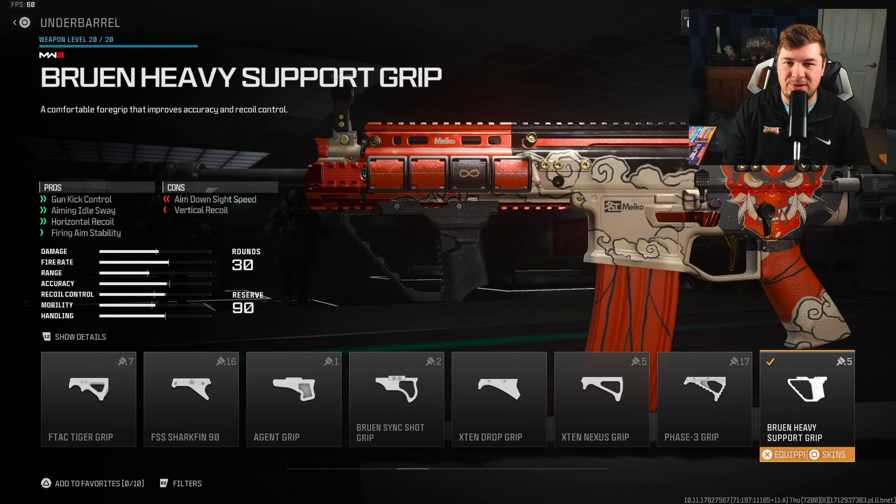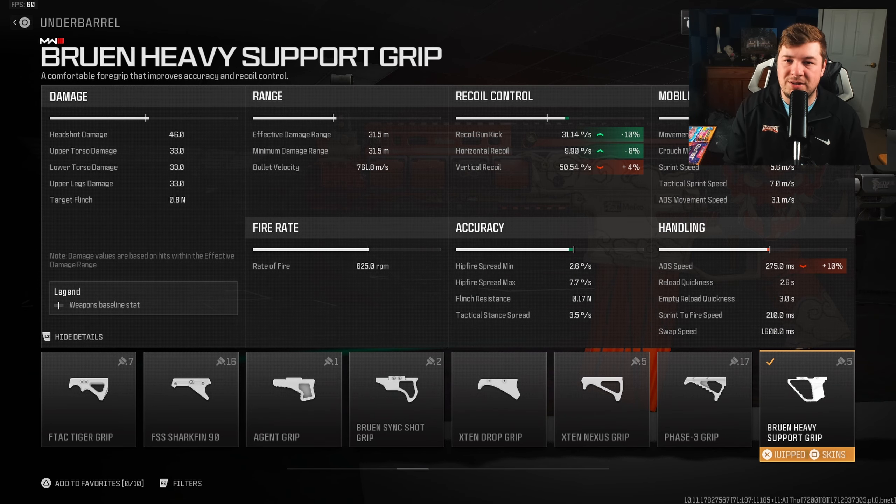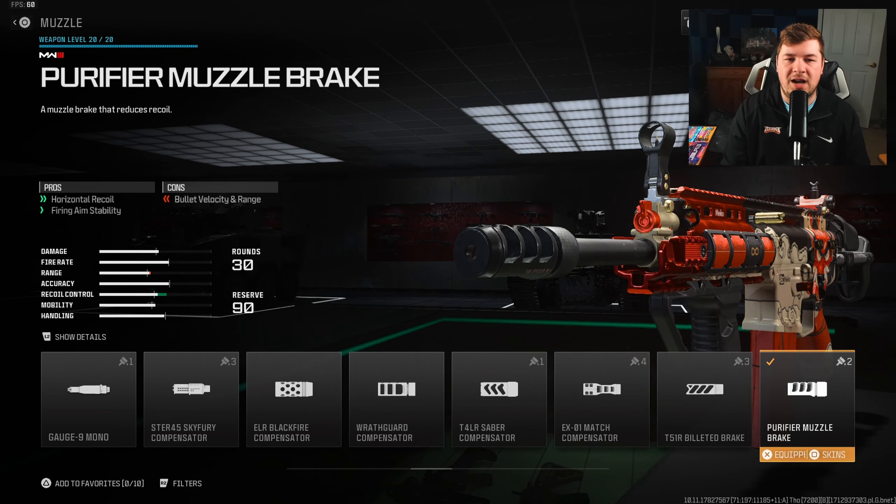For the underbarrel, the Bruin Heavy Support Grip is virtually a staple on all Modern Warfare 2 weapons simply to control the visual recoil. Not only does it control fire aiming stability, but we also get 10% to gun kick and 8% to horizontal recoil control.